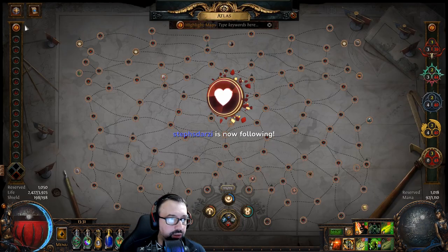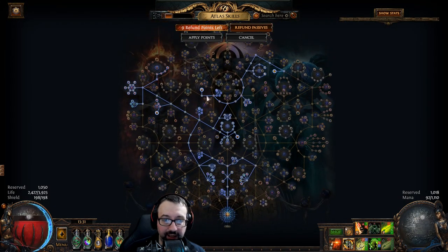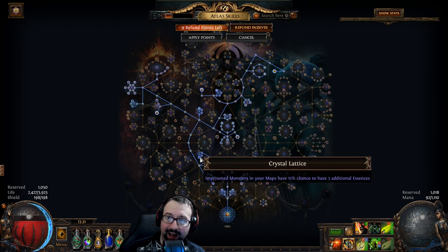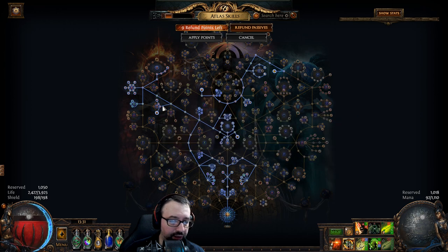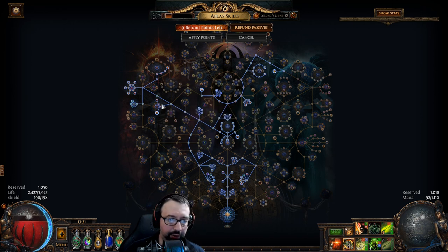Let's get into the strategy here, which again is basically the same thing. It's once again Grand Design - still got strongbox, still got shrines, still got essence, but these take a backseat to the primary farm, which is Searing Exarch altar rewards. That's a little bit on divination cards but primarily just raw currency and map materials.